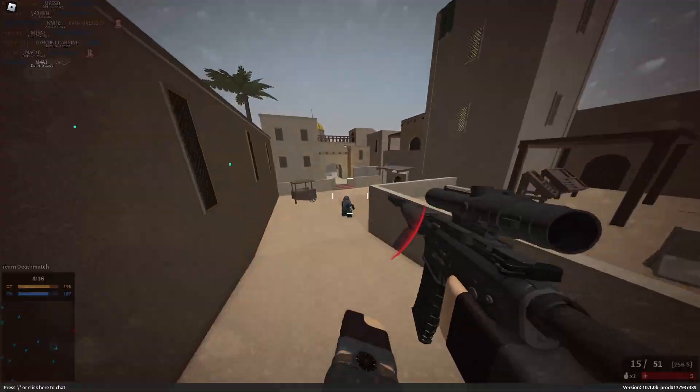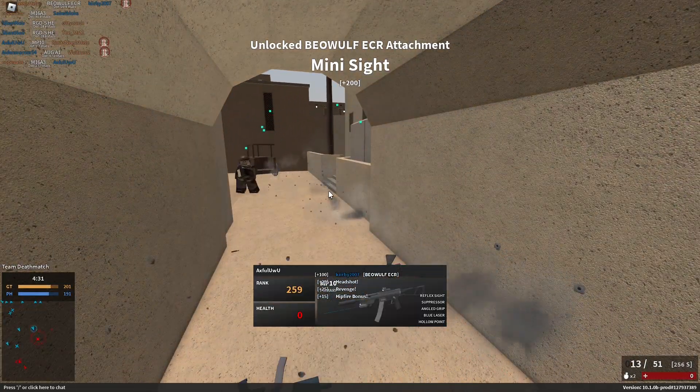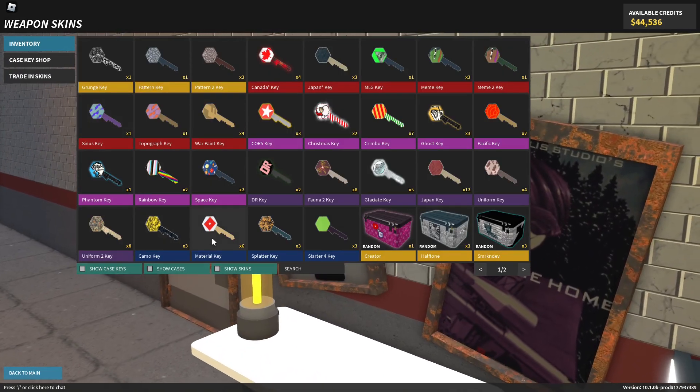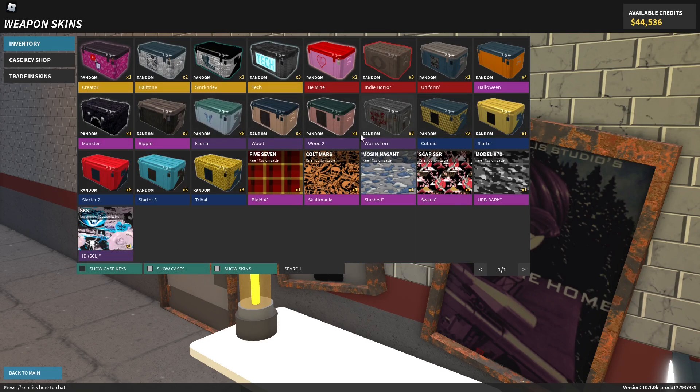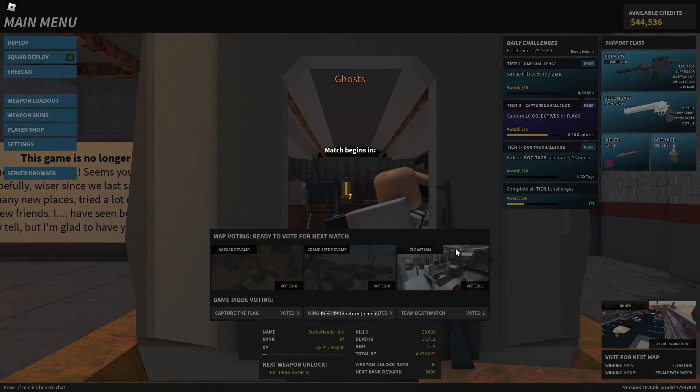I got a material case — my eight-thousandth one. Sometimes you get so many. I've got 12 Japan keys and not one singular Japan case. I get one once a month — that's my monthly allowance.